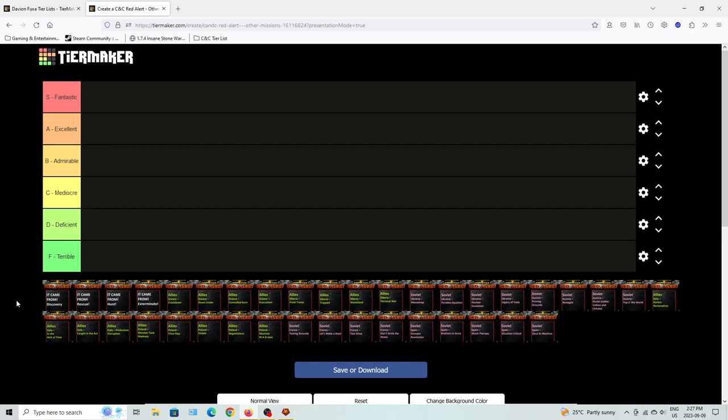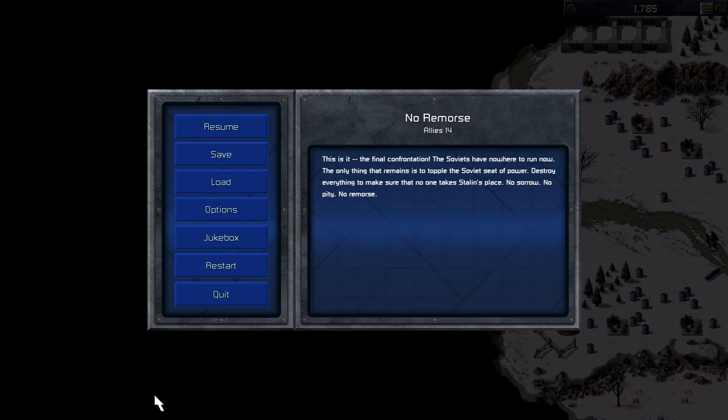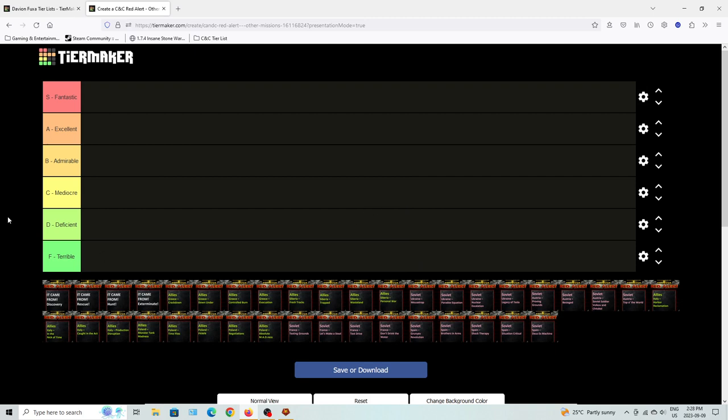Starting off with the Giant Ant missions — the first mission has you save an outpost and hold off for about 20 to 30 minutes. It's a very interesting defensive mission because you basically only have infantry, mine lairs, and rangers to work with. It's a really great mission to introduce what the Giant Ants are all about. I'd say this one is admirable.